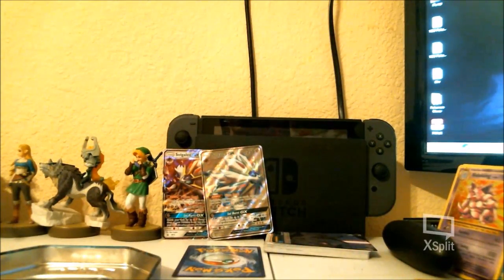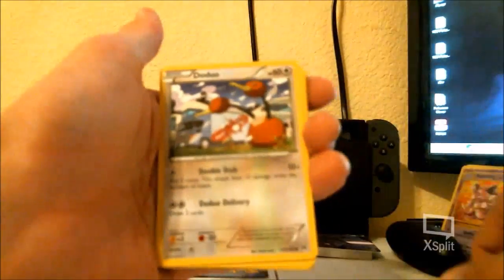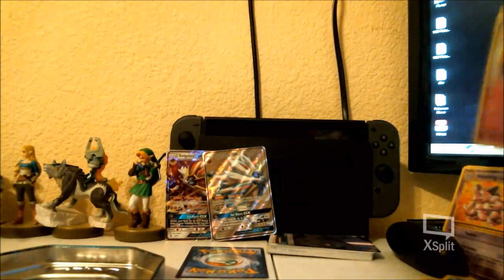I just pulled the full art Solgaleo. If I had gotten the rainbow rare I think I would have lost my mind. We do get a Breakthrough pack for some reason — this is before the format rotation for the energy. So we get a Piloswine, a Barbaracle, Assault Vest, The Duo. Staryu, Skiddo, Bronzong, Axew. And our rare was Xerneas — it's an okay Xerneas.